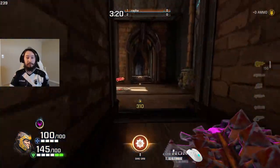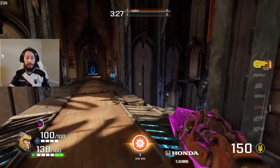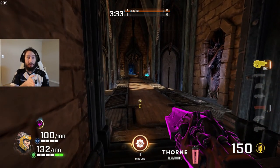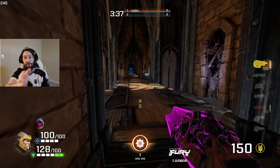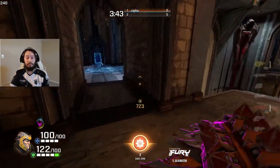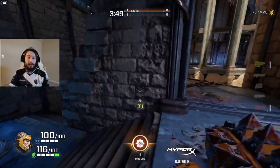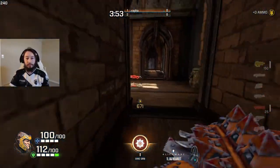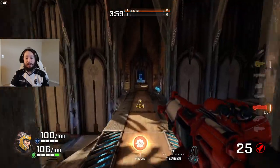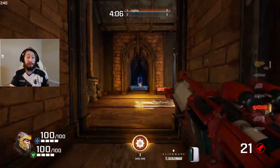Let's go back and do it the right way — strafe jumping. You can do left and right, or right and left every time, or sometimes based on where you're going, it's okay to do right twice and then left. It just depends on how you're banking into the direction you want to go. I got to 850. If I go through here all the way to the end, I can likely reach about 900, which I think is about the speed of rockets — so you're going about as fast as a rocket is traveling.